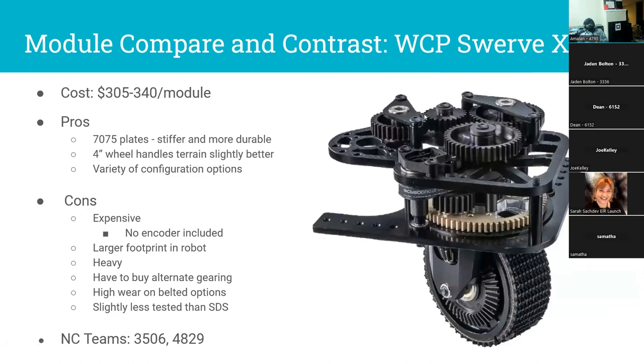West Coast Products SwerveX has a lot of configuration options so the price varies. It's probably a little more durable than REV modules and handles terrain a little better, but it's more expensive and doesn't include an encoder — you'd need to buy one on top of the $300–$340 price. If you want to change the gear ratio, you have to buy those ratios separately. Also note: the encoder on WCP modules is a little unprotected, so you'll want a cover to protect it from the elements. Only about two teams I know of are running WCP: 3506, which is actually sponsored by WCP, and 4829 Titanium Tigers.